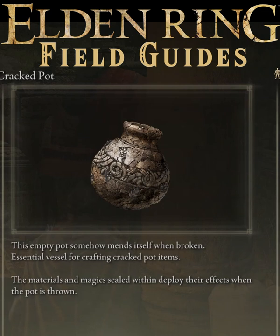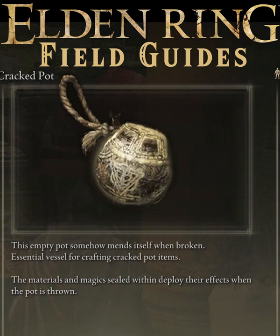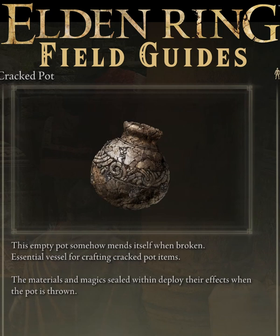In Elden Ring, Cracked Pots are a crafting resource that allows you to make consumable items like Fire Pots. But unlike most pots, once the crafted item is used, you'll get the Cracked Pot back to craft with again.